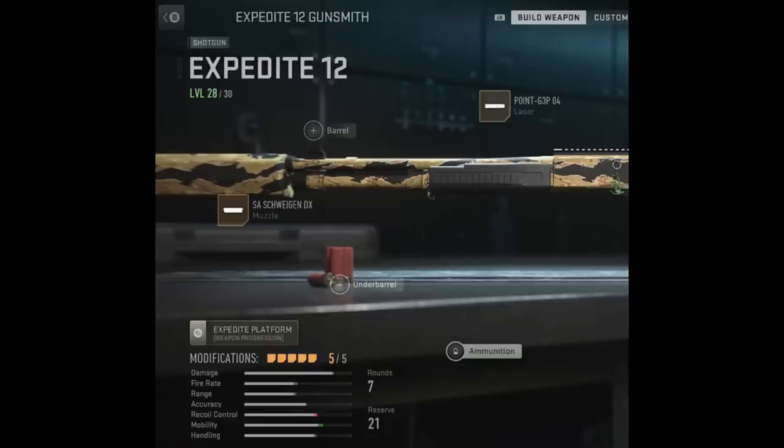If you look at this image, you can see that the ammunition for my Expedite 12 is locked — not an attachment, but just the ability to put ammunition on my gun is locked, and it's level 28. I had just unlocked Dragon's Breath. I wanted to put it on and then I couldn't because it's still locked in the gunsmith. So I'm like, when does this unlock?